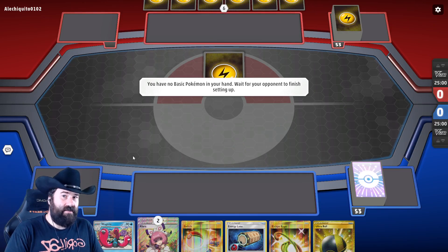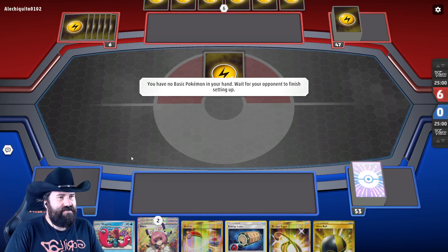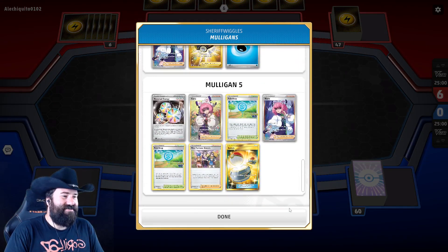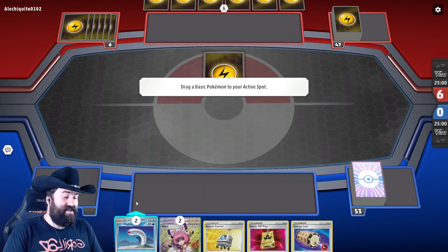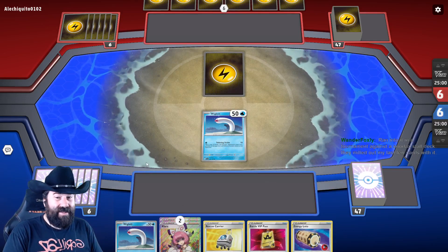Is there a hand-smoothing algorithm? Let's find out together. I think the most I've ever mulliganed was seven. Five mulligans — Zapdos draws five cards. We got two Wigglets, the VIP Pass, the Lotto, the Rescue Carrier, and a couple of Klaras. This could be a lot worse.